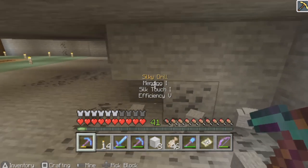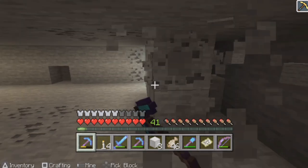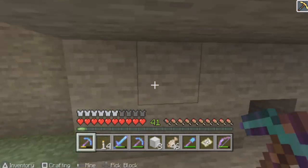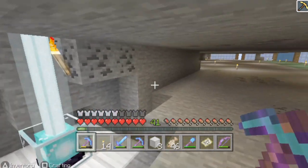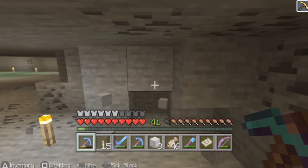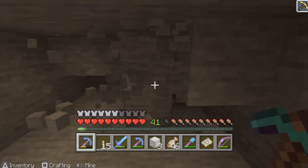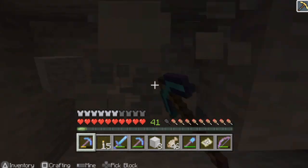This is so nice — just being able to go around and absolutely go ham. We got rid of this top layer within like three minutes. If I were doing this without Haste II, I would be here for like 30 minutes just getting rid of that little amount. My pickaxe is going to absolutely lose so much durability, but the blaze farm is fine for getting XP and repairing it.